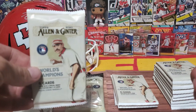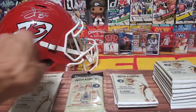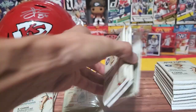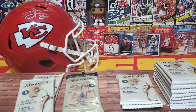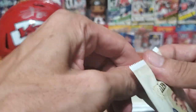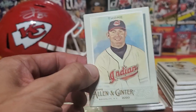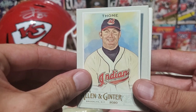We have the gravity feed packs, we have the fat packs, we have the little cello pack, and then we have a blaster box. We're not paying attention to any details - maybe there's a mem card or something in here, it's just a gamble. You can pause that to see the odds. Let's get right into this baseball rip - a couple weeks late but it's really the only thing I could find on the shelves.